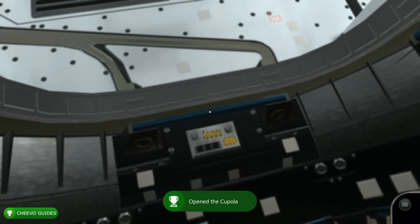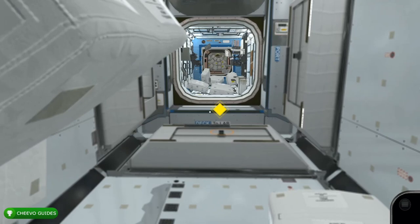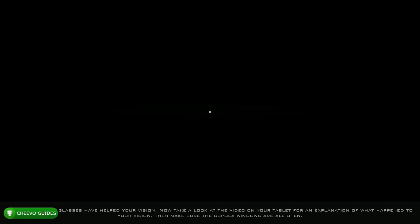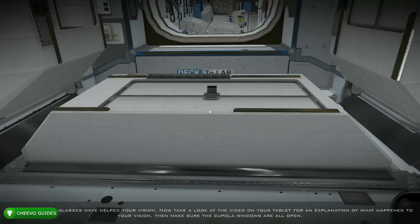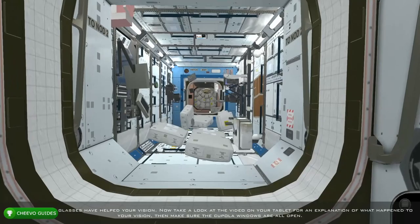Exit the cupola and pull up your tablet. Go to the map and you should have a yellow indicator on the Harmony module. Fast travel there — your vision is going to be all messed up. Interact with the cabinet on the floor, grab the glasses, then go to your inventory on your tablet and select the glasses. Your vision will get much better, and this will also unlock the next video on vision.